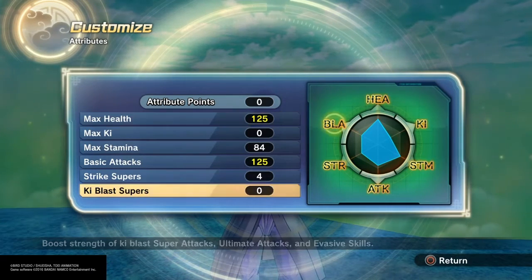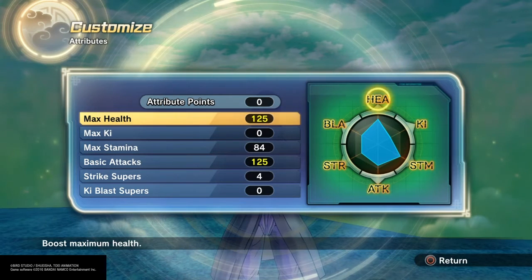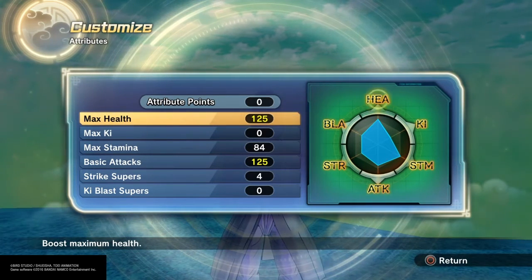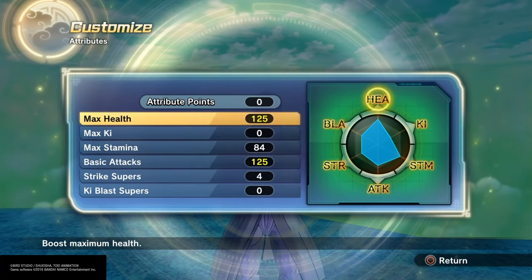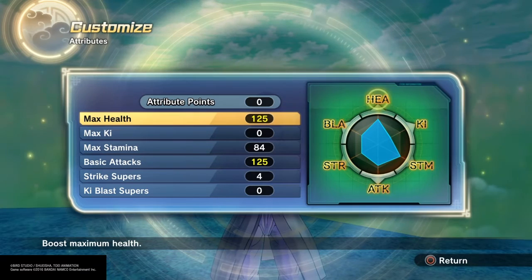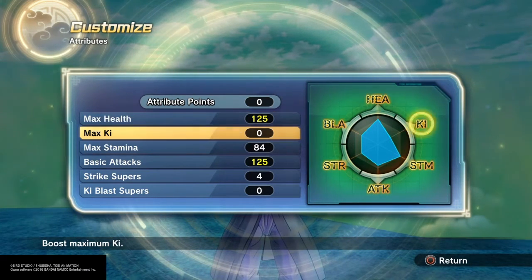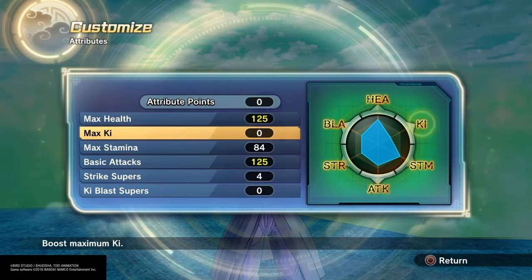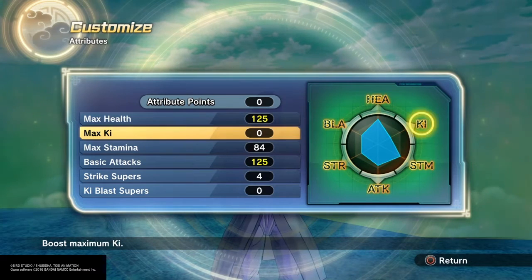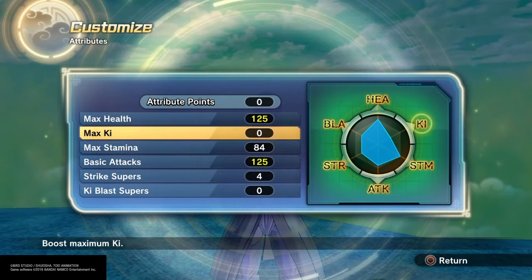The reason why I put 125 max health is because Namekians have a passive where their health is larger than most other races, such as Saiyans and Friezas. That's where they shine the most. Max ki is at 0 points because you already have 5 bars of ki by default. With my builds, you're going to see me have no more than 7 bars of ki, because I use QQ bangs to make up for it.